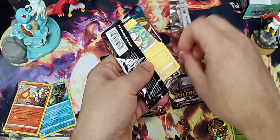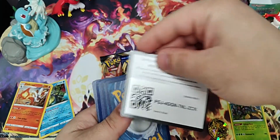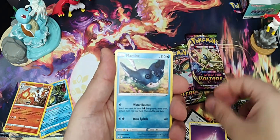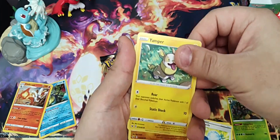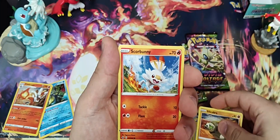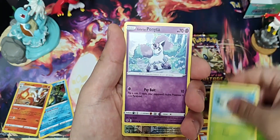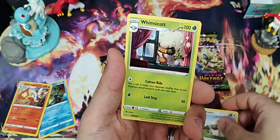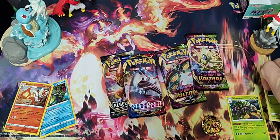Sword and Shield base set. Check this out. Got the Mantine, Lucky Egg, Rare Candy, Yamper, Silicobra, Scorbunny, Cottonee, Galarian Ponyta. Reverse Wooloo and a Whimsicott.